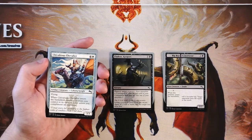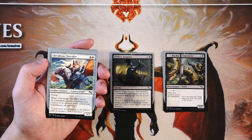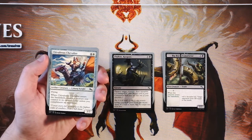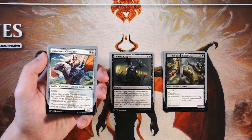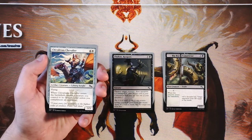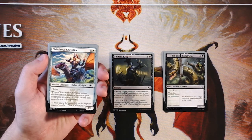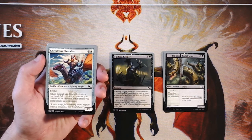Chivalrous Chevalier is a 3/3 flying creature for four and a white. When it enters the battlefield, return a creature you control to its owner's hand unless you compliment your opponent — you actually do literally just have to compliment the opponent. Very silly card, but actually very, very good. A 3/3 for five with flying is pretty good. You can actually turn that 'return a creature you control to its owner's hand' into an advantage — if you've got an enter-the-battlefield ability like the Big Boa Constrictor, you bounce that creature and get that ability once again. Still like Finder's Keepers as strong removal, but I do really like this card. It's a very solid five-drop.